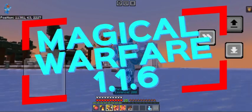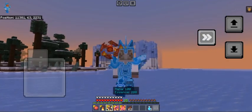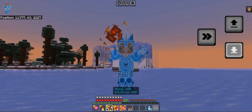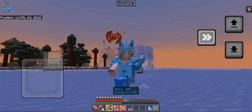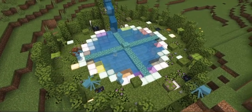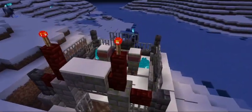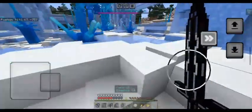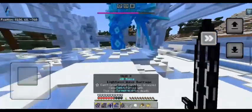Magical Warfare 1.1.6 is finally out. For those who are new to Magical Warfare, let's give you an introduction first. Magical Warfare is a magical add-on that adds new structures, new entities, new bosses, and most importantly, new magic types with unique magic skills.